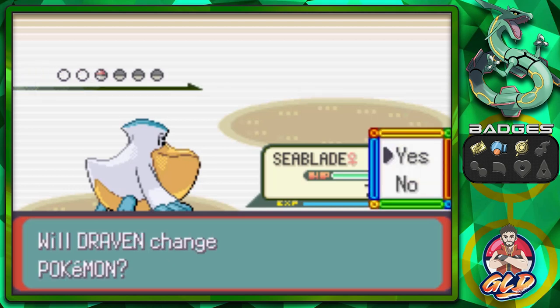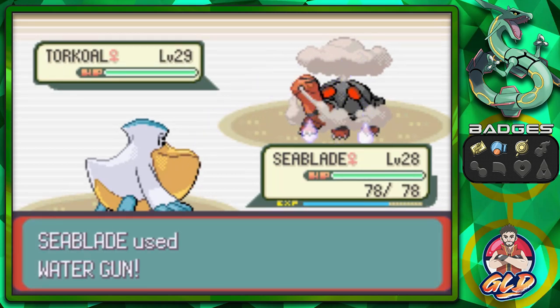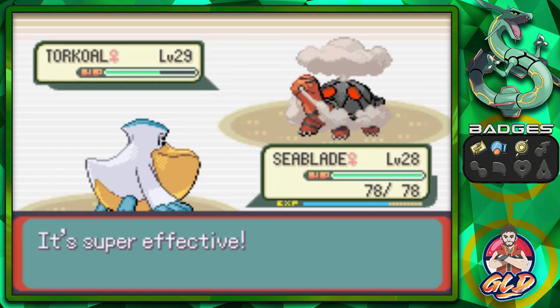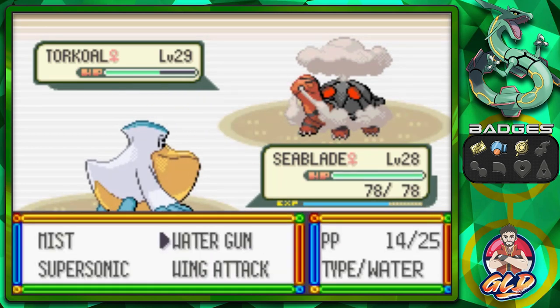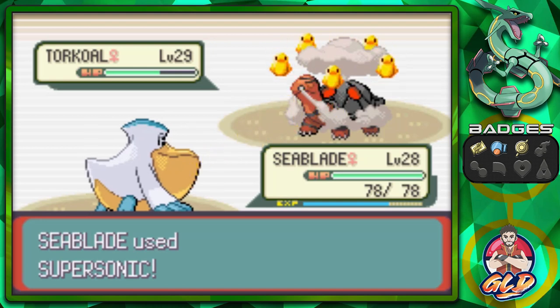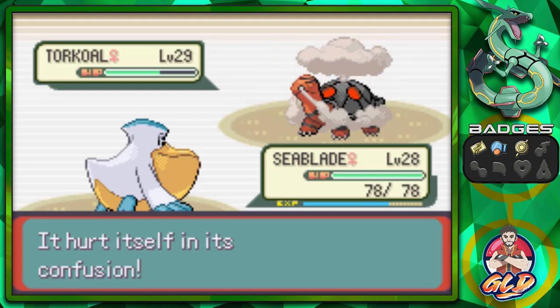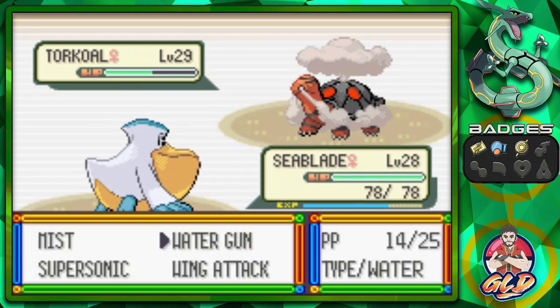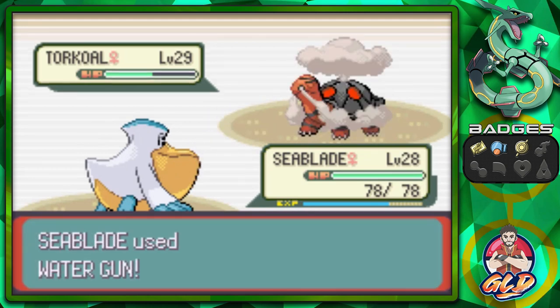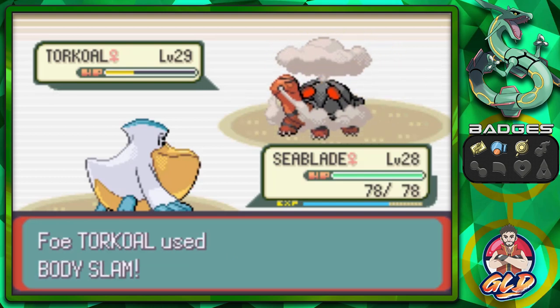Seablade is sweeping through like a tidal wave. Here comes Torkoal — a different story. Even though it's slow, it is a very defensive Pokemon. Water Gun for the win — but Torkoal's defense has increased and it uses Sunny Day, which powers up its Fire attacks. That's why we're going with Supersonic next to confuse it. Its next move will be Overheat — very powerful, but it lowers the user's Special Attack by two stages. With Sunny Day active, it also weakens Water-type attacks.